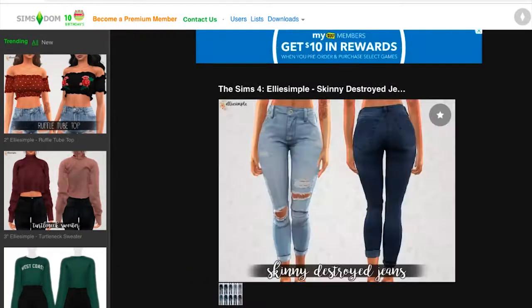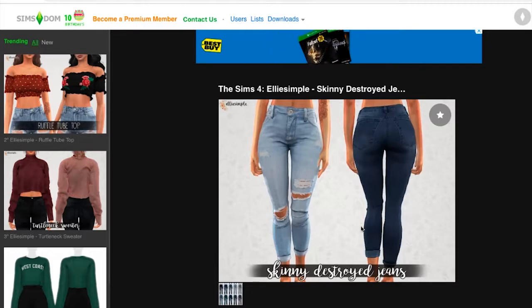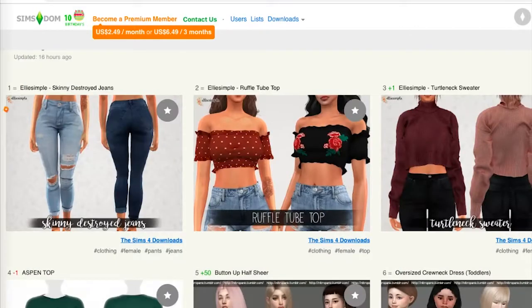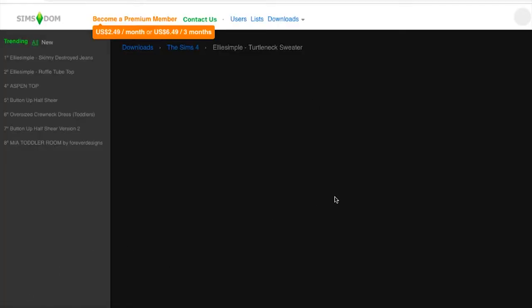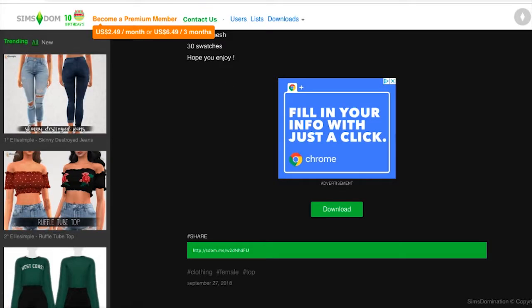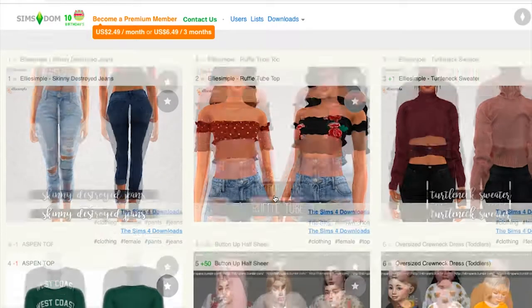I think I'm gonna focus mainly on fall-y stuff. I'm downloading the skinny jeans first. It opened up a new tab — awesome. And then I want to get this turtleneck sweater. I think this is super cute, so I'm going to download this one. These little toddler sweaters are adorable. I love this shirt — I'm gonna go absolutely crazy, and then I'm gonna make a separate folder in my mods folder for the CC, so if I hate it, I can take it out.